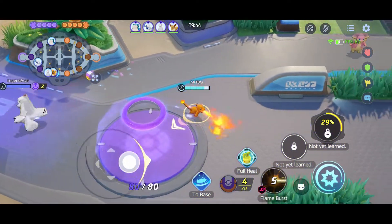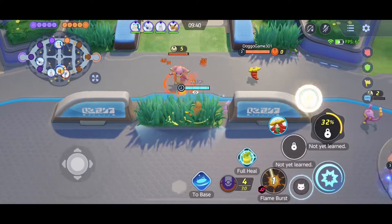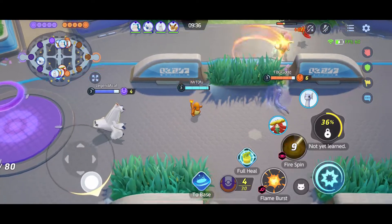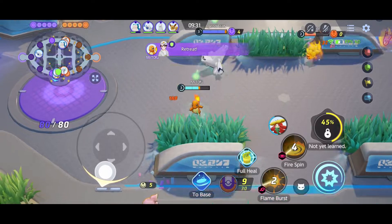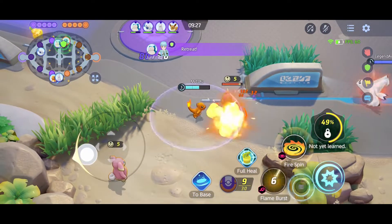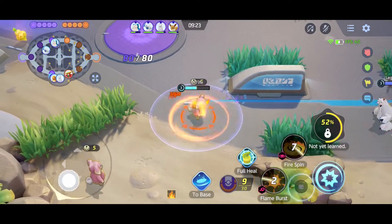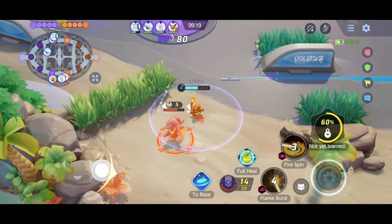I am using Scope Lens, Muscle Band, and Energy Amplifier for this match, all at level 30. Scope Lens and Muscle Band will help me with the attack speed, critical hit rate, and critical damage. Energy Amplifier is an interesting item that you don't see a lot of players use in standard, ranked, or even team competition — it boosts your damage after using your Unite move.